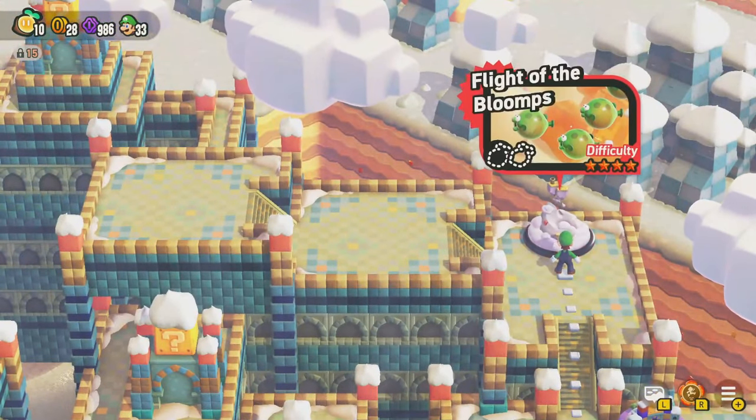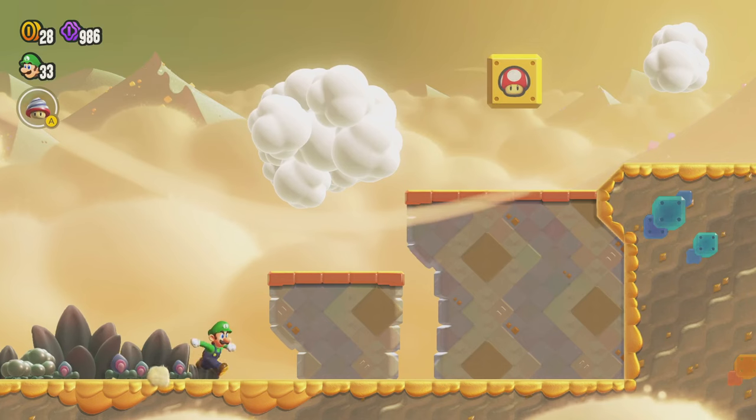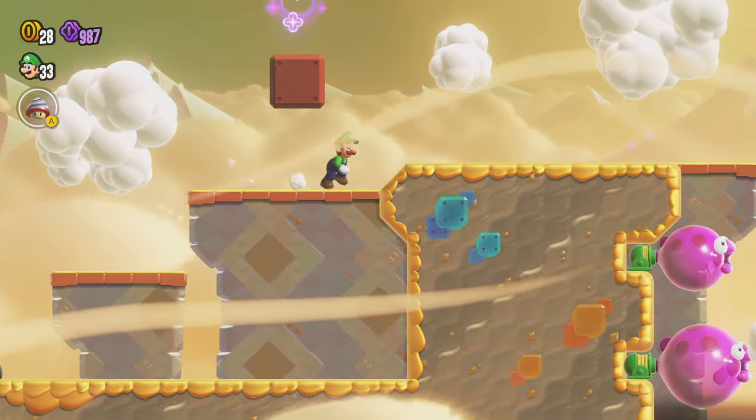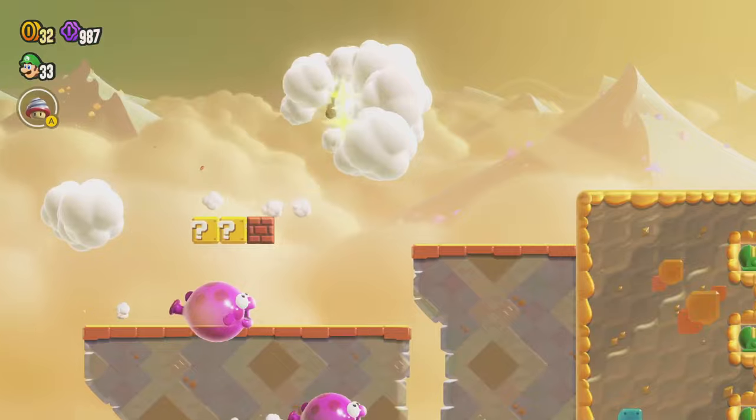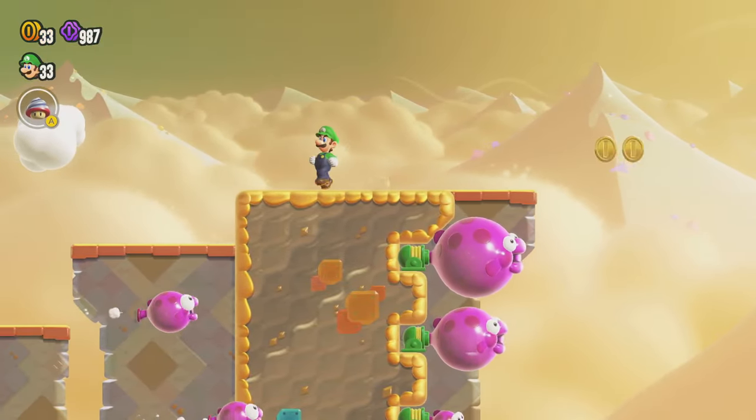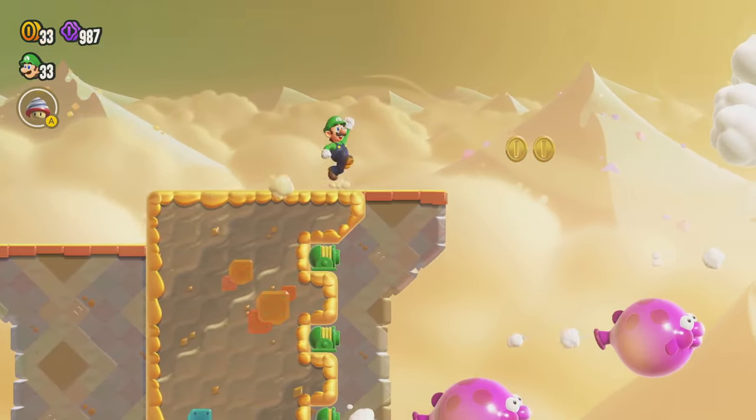The next level is Flight of the Blooms, a four-star difficulty level — one of the harder levels in the game. A nice thing to help you out here is to use the parachute cap badge. Let's just be ready for that one to come out — there we go.